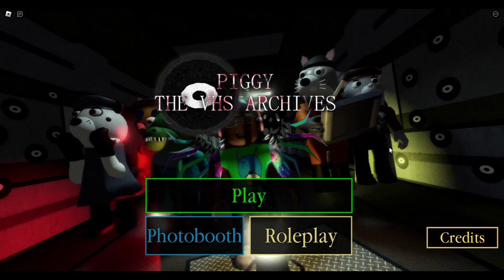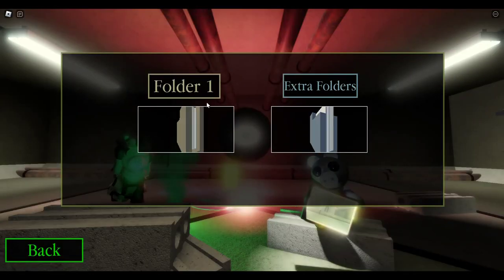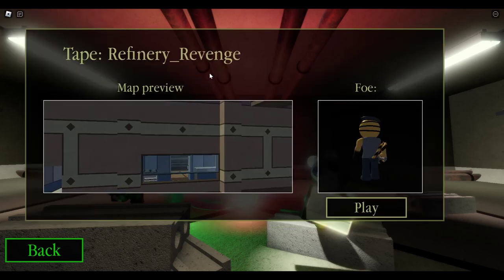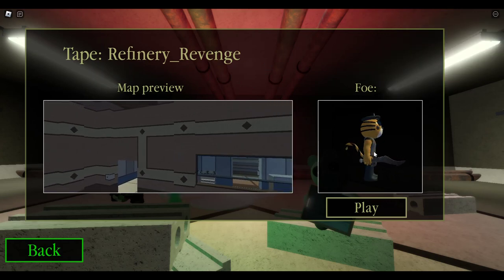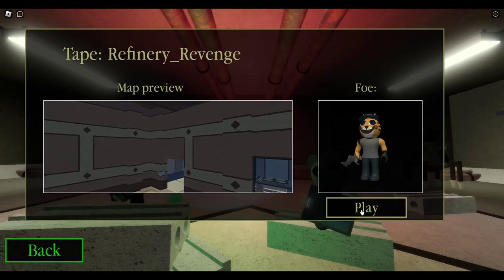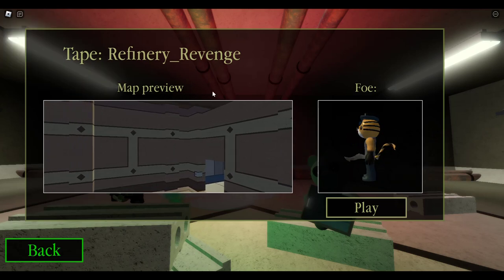Hey guys, today we're back with another video and we're going to be playing Piggy: The VHS Archives, because they added a taser into their Folder One map. Folder One: Refinery Revenge - they added a taser that can destroy all of the enemies inside of the game. So let's get started - press play, and who knows, maybe I might be able to beat Refinery Revenge today.